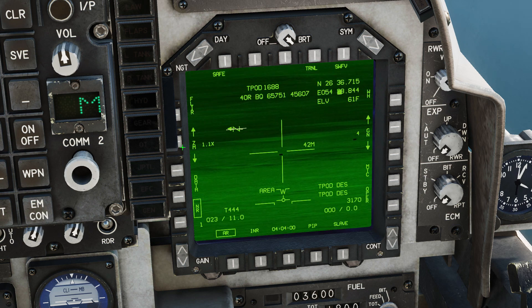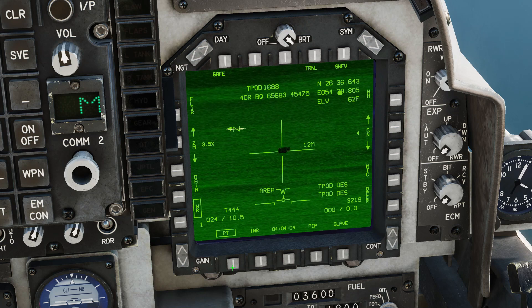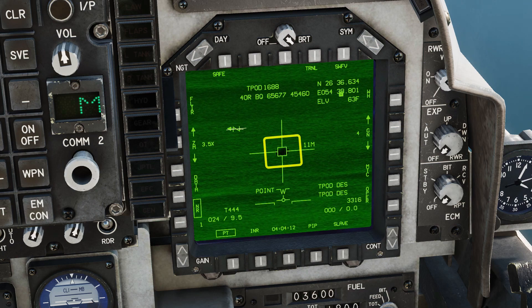Looks like we've got something. Use the TGP slew controls to get a point track and zoom in for a visual ID. A small square in the middle of the crosshairs indicates a successful point track. There we go.